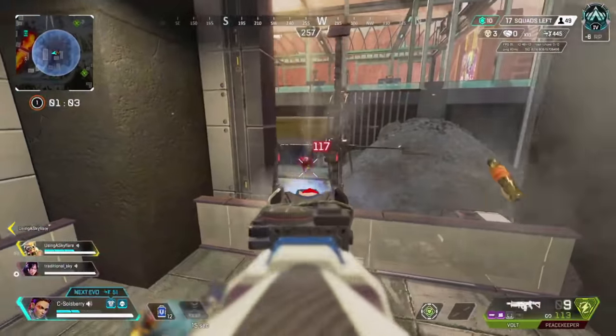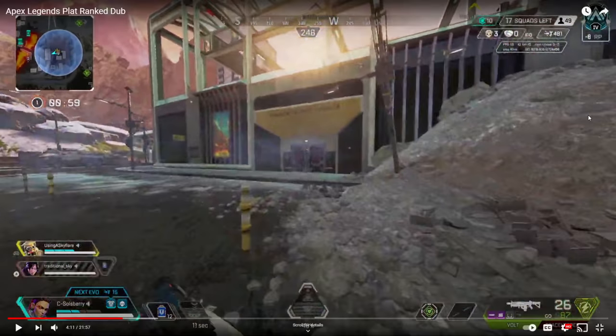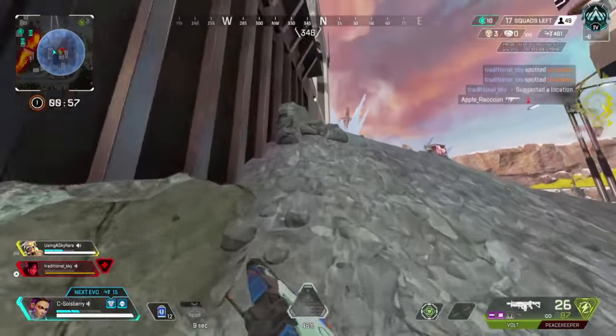Salisbury gets some really good shots off on this guy — he's one bullet. But Salisbury is running right after him and leaving his back wide open. He's putting a lot of trust in his teammates, but his teammates might not even be able to shoot that guy from their angle. This is a very risky play — he could get shot from behind. His teammate went down, which is tough.